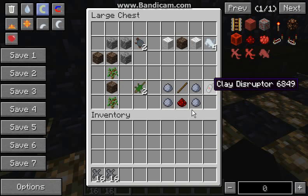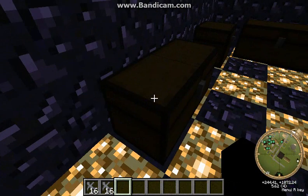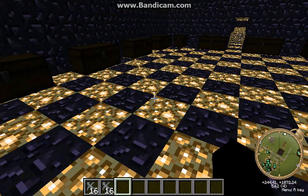This is the clay disruptor. For the clay disruptor, you need four clay, one redstone, and one stick. I think I have one more recipe. The clay cookie is made with sugar and clay, and you get 16 clay cookies.